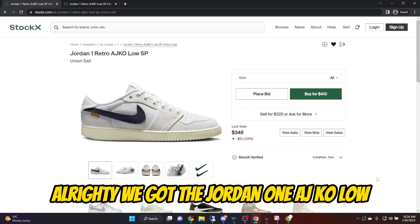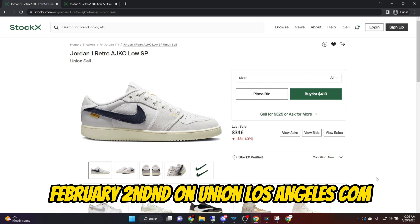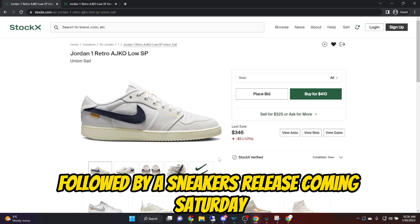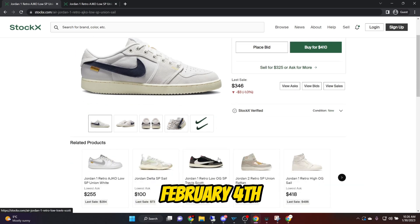We got the Jordan 1 AJKO Low Unions dropping Thursday, February 2nd on UnionLosAngeles.com, followed by a sneakers release coming Saturday, February 4th.